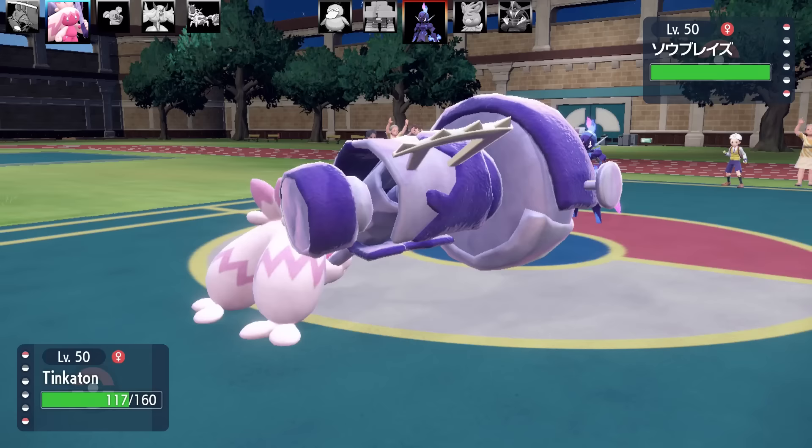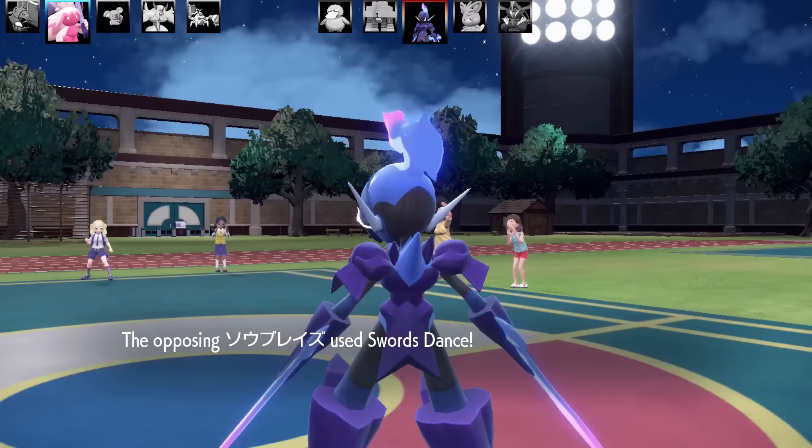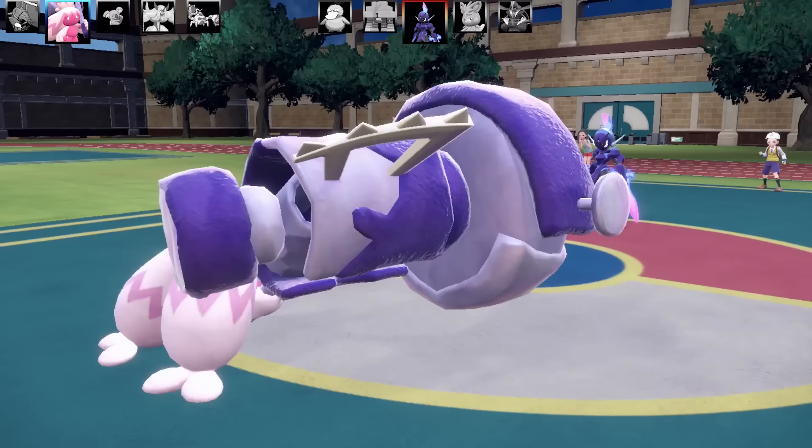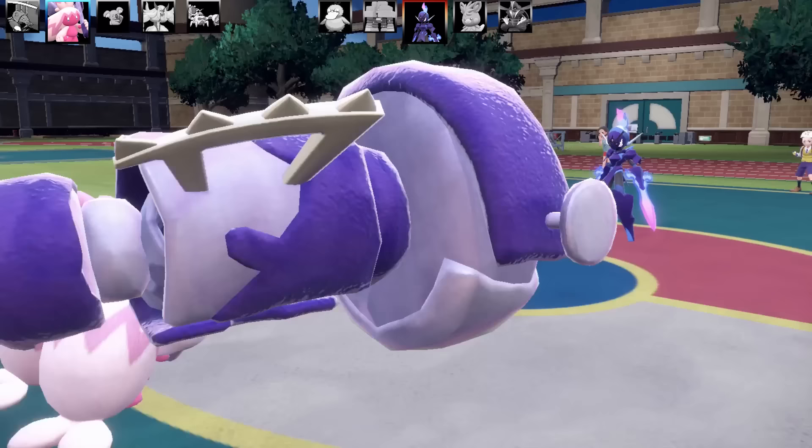Next is Tinkaton. This set was made up to try and set up my Sudowoodo. It's got Gigaton Hammer, Ice Hammer, Thunder Wave, and Sweet Kiss. The idea was to get the Parafusion going with Sweet Kiss, then go for Gigaton Hammer, swap into Sudowoodo, and use Copycat on Sudowoodo as my last Pokémon.